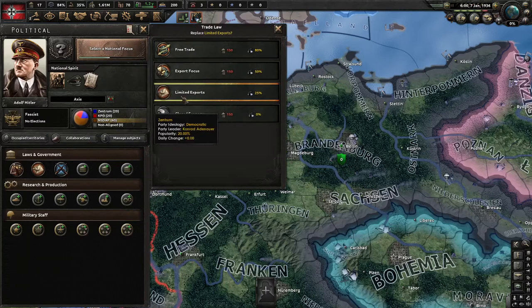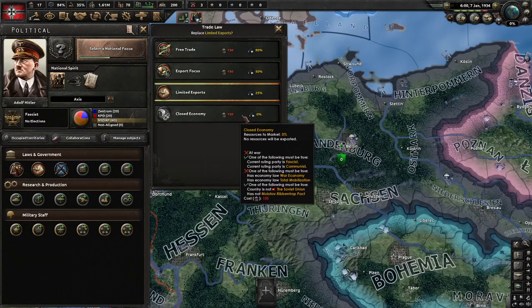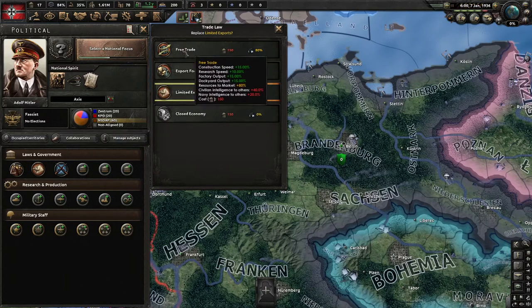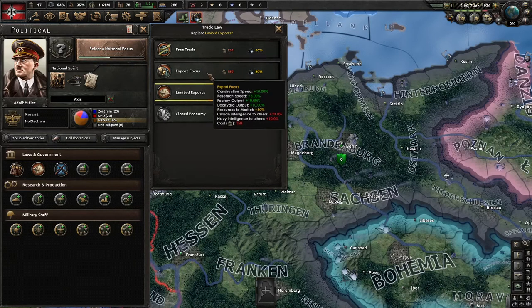Your export law is this. You don't want to close the economy unless you really have to — like for Romania to give oil to Germany. You want to do export normally, or sometimes you can do free trade if you can afford it. If you do free trade, do it in the beginning, and then let's say if you play as Germany, convert back in '38 when you start making military factories. I would synchronize building military factories with going back to export.